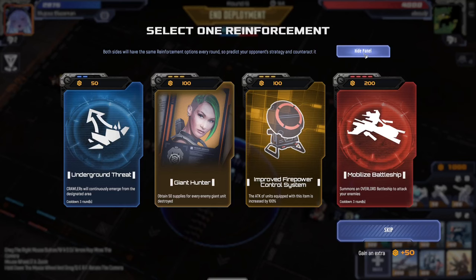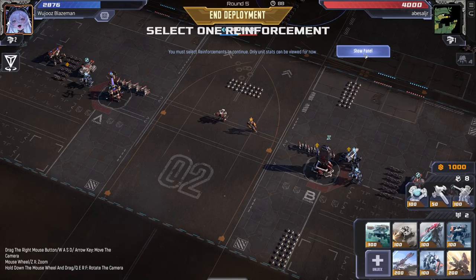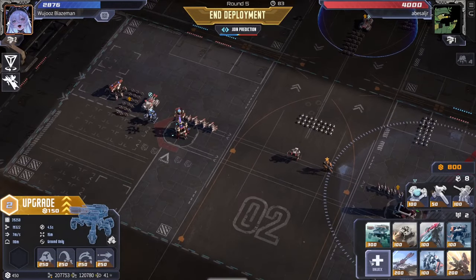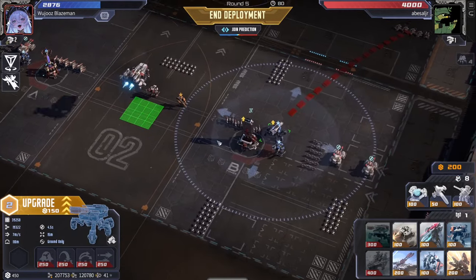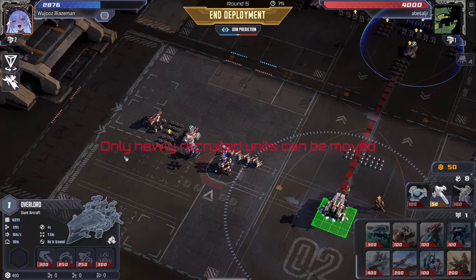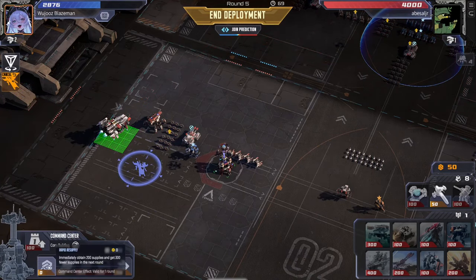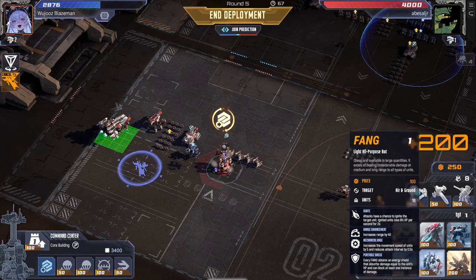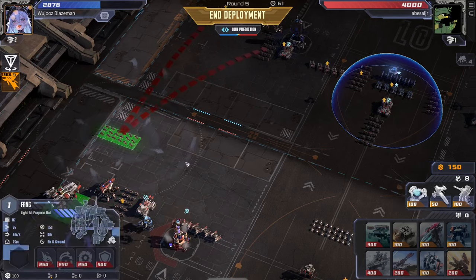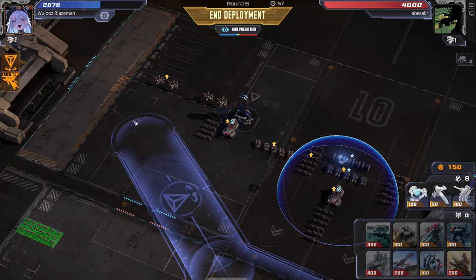Underground threat — mobilize battleship. Could just mobilize battleship here, could be a huge turn actually. Go like this, go like that — mobilize battleship, rapidly supply. Get another unit of fangs right here at the front, not on the line, pretty close to the front. Bada bing bada boom — he's got to keep putting a missile down to counter me.